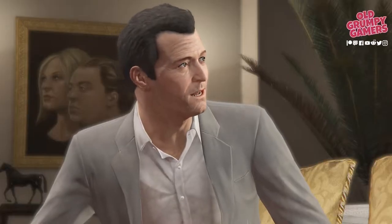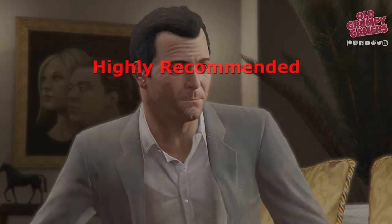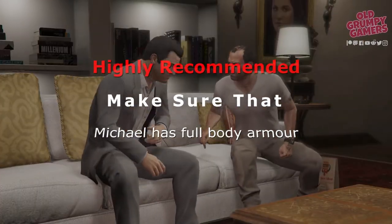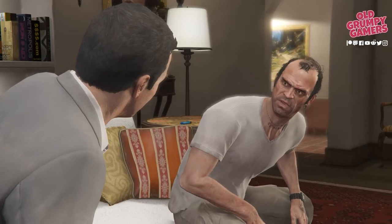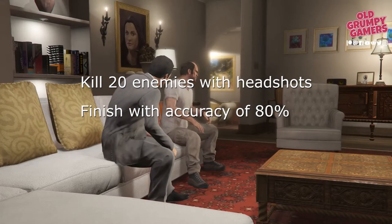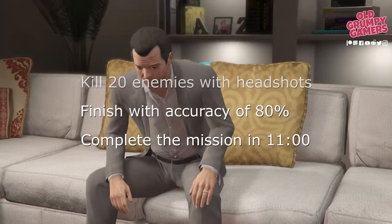Getting gold in this one is a lot of fun but it can be a bit tedious if you fail a couple of times because of the mission time. Before you get started, I highly recommend making sure Michael has full body armor. It's also a great idea to make sure Michael has an additional car in his garage. To get gold, we'll need to kill 20 enemies with headshots, finish with an accuracy of 80 percent, and complete the mission in under 11 minutes flat.